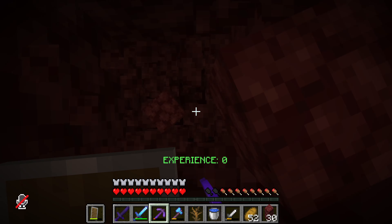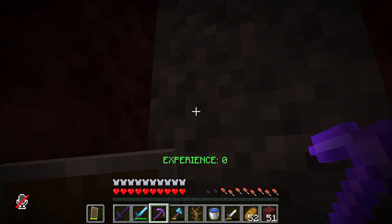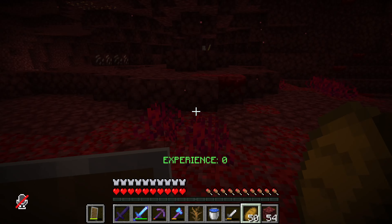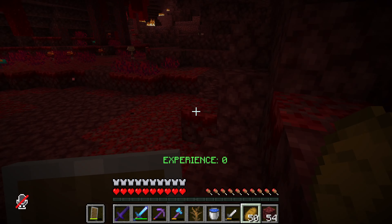I think it would be a bad idea to just dig down right now. Let's just scout it out, because I bet it would probably just fall into lava. Most of the land in the nether is actually a floating island over a random sea of lava. So let's check this out — and yeah, I appear to be correct. Look at that. Is there a way down? There's ground there.